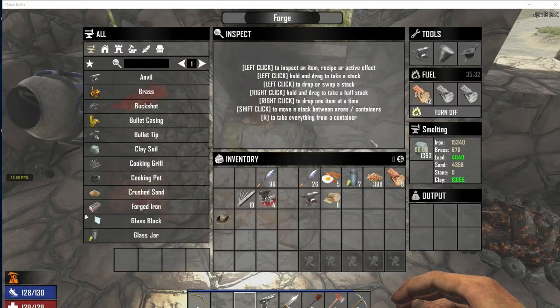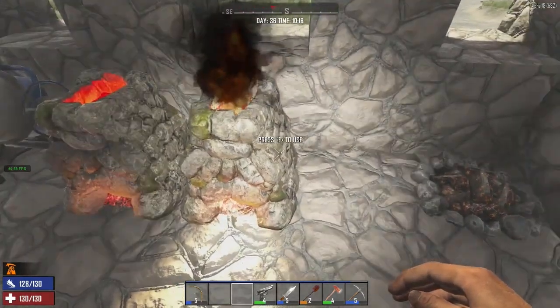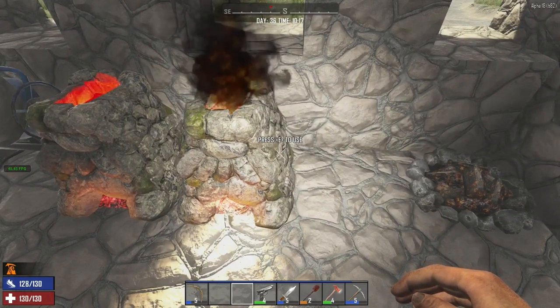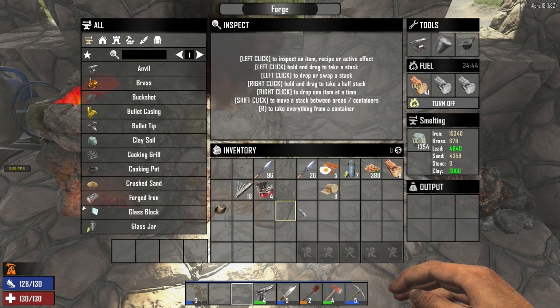I've found a bit of an issue with the forge — it's using a lot of FPS when we open it up. Back to full screen mode, as you can see we're hovering around 40 to 25 FPS, but when I open the forge the FPS tanks. I can make it even worse by putting the anvil in the forge — the FPS really does tank then, down to 4 FPS. We've certainly got an issue there with the forge. I've tried this on a new game and it still drops the FPS quite markedly, so it is an issue even on a fresh game.